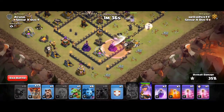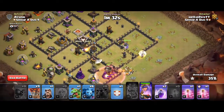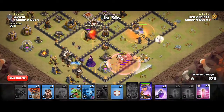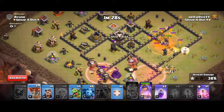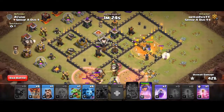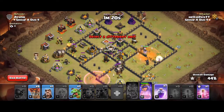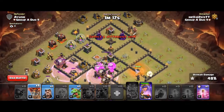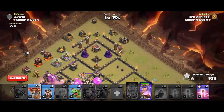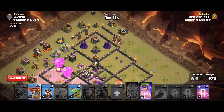Hasting it up to the wizard tower. Queen's done with the hound, so I'm going to drop a poison. Hasting it up to the other wizard tower. More loons. Hound. Spam the minions like a wall. I'm just going to get 2 rages in the core because I have extra loons and spells.